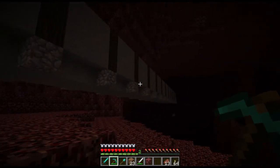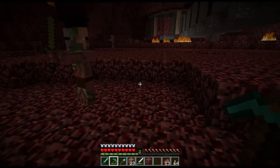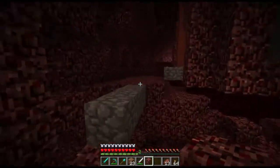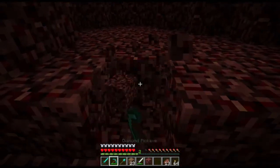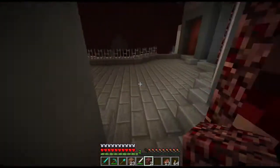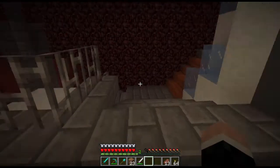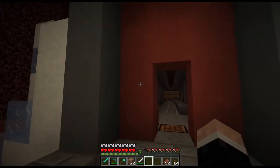Even though you're not supposed to see this from the outside, I put cobblestone there so I could place the dark oak logs there. Why am I missing one? Let's just grab one. So yeah, this is my tunnel, and this is the new room I made in the previous episode.